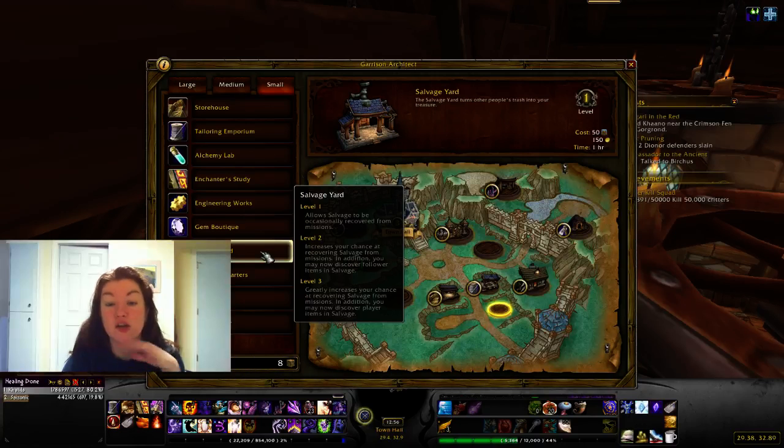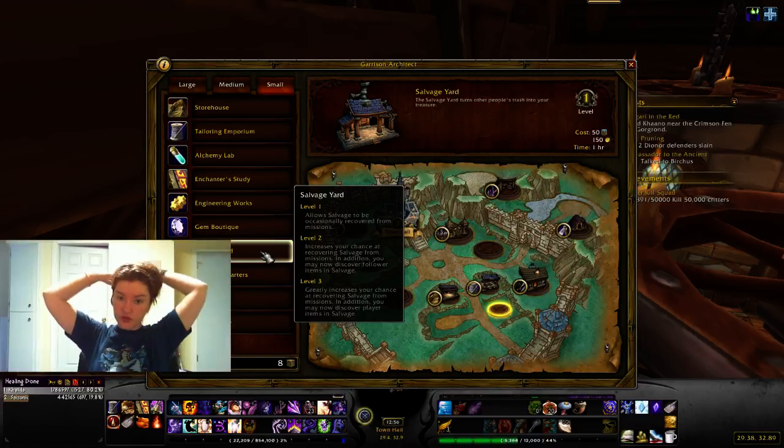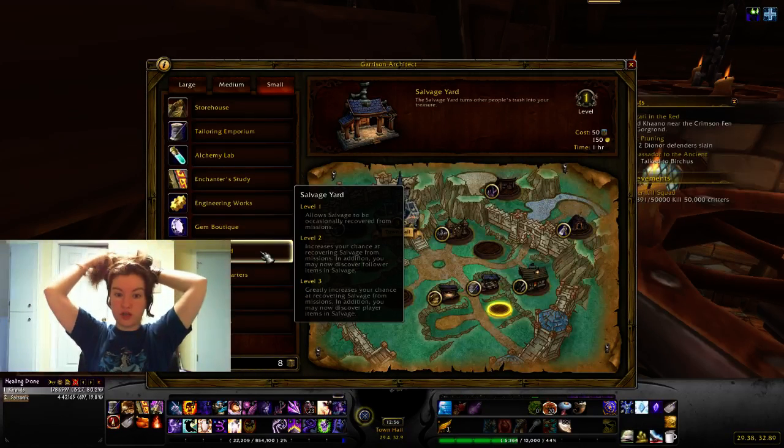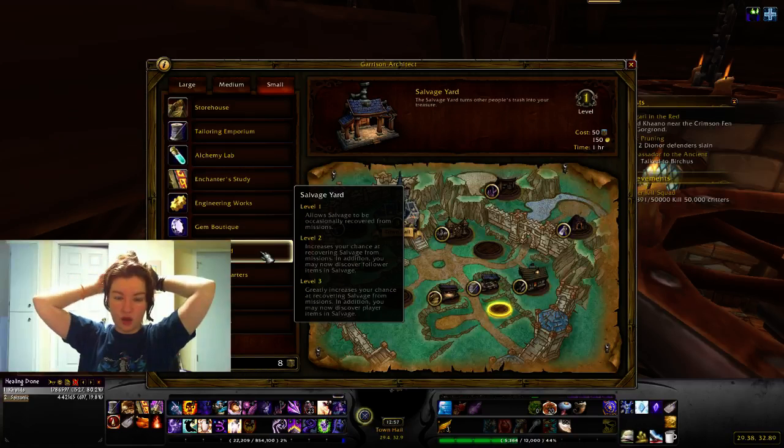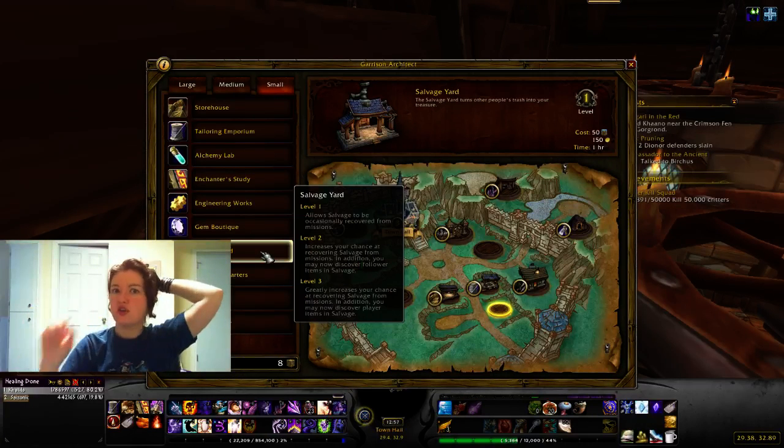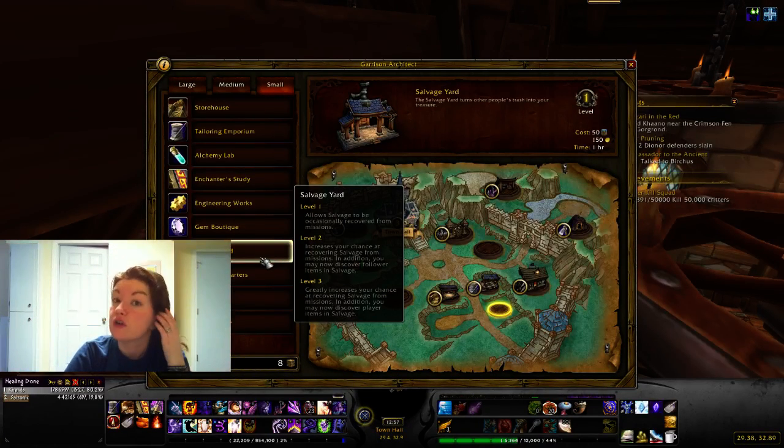The Salvage Yard, which I'm building next — I only have 8 resources right now — lets you click salvage to potentially turn things into garrison resources, and you can discover random items. Level two lets you discover follower items from it.